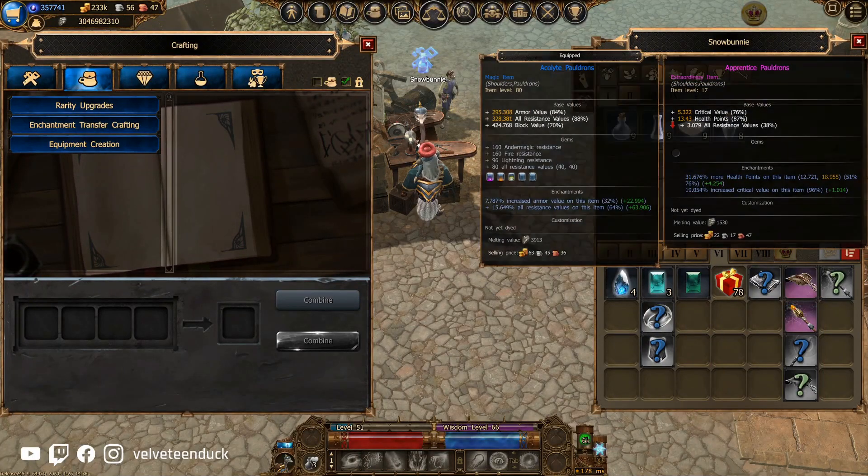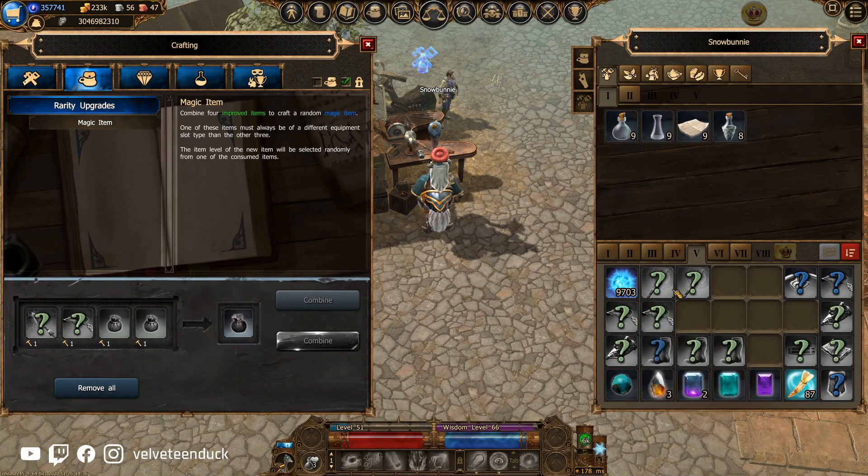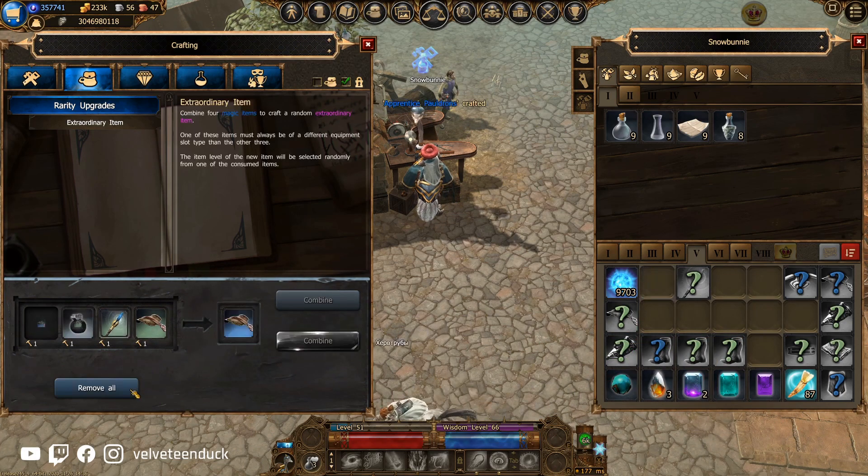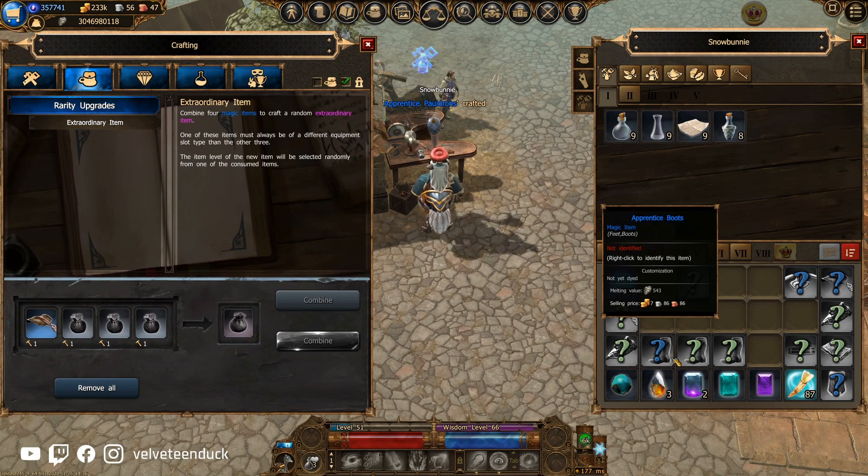Hello everyone! This is part 1 of the Equipment Crafting series intended to get you from a complete beginner to a masterful level of Equipment Crafting, starting off with the foundational basics: the anatomy of an item.